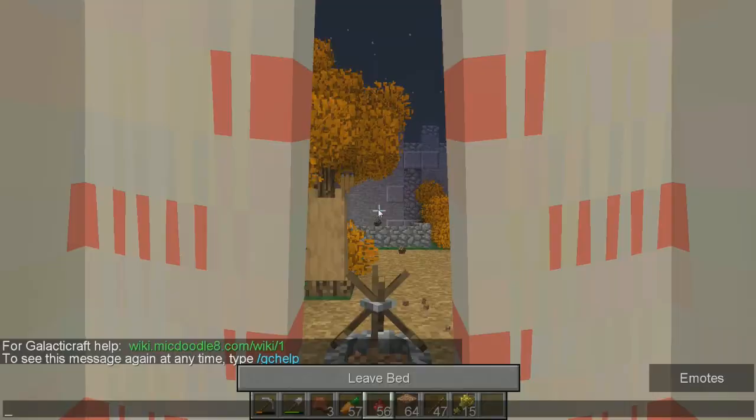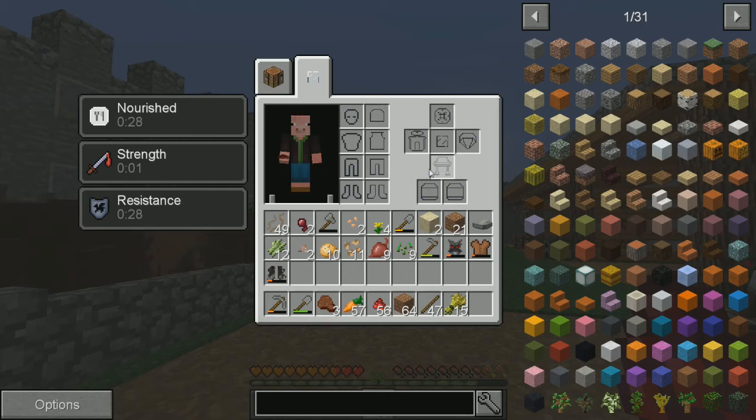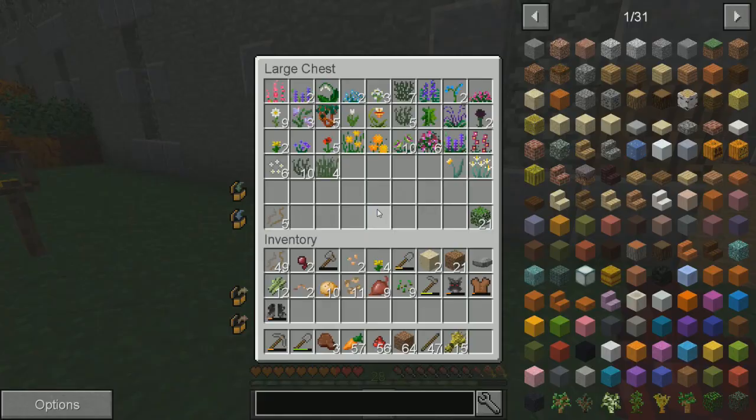Galacticraft. I was checking out my inventory. So when I click on it, all this stuff shows up. Apparently that has to do with Galacticraft — I bet that's like a spacesuit or something. But I've done a little bit of off-camera work — I did some organizing. We got all of our chests and stuff organized.